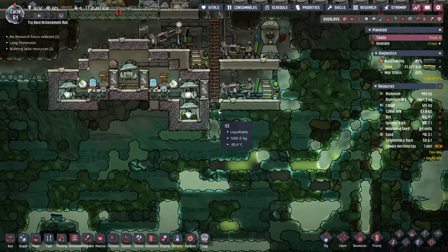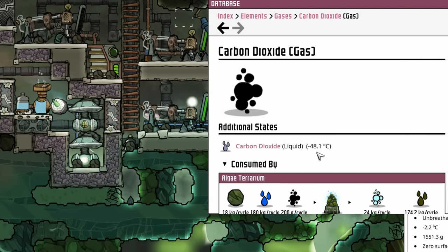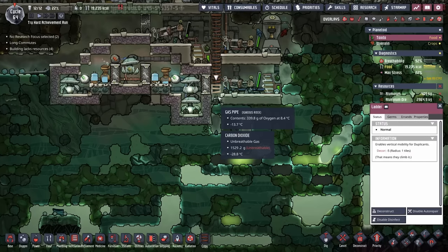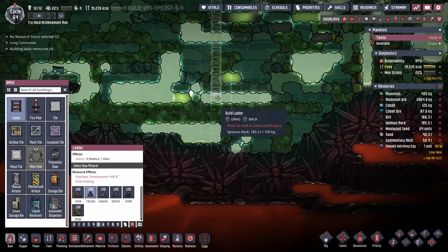Right now I think the easiest solution is just to freeze it. Carbon dioxide turns into a liquid at minus 48, but then it turns into a solid at minus 56. It just so happens that if we dig far enough down it's cold enough to freeze the carbon dioxide. The dupes aren't gonna love it, but desperate times, desperate measures.